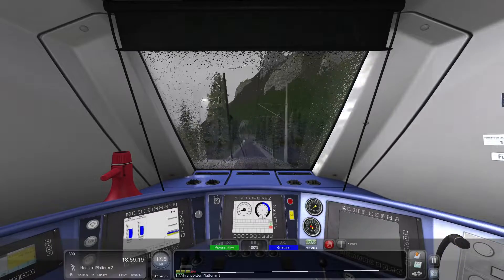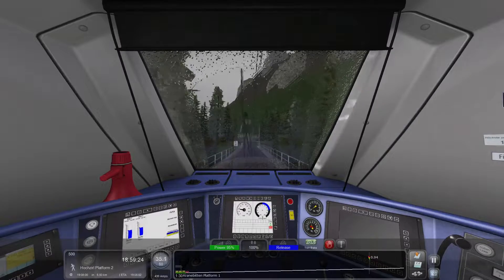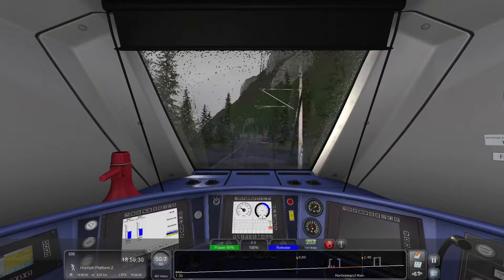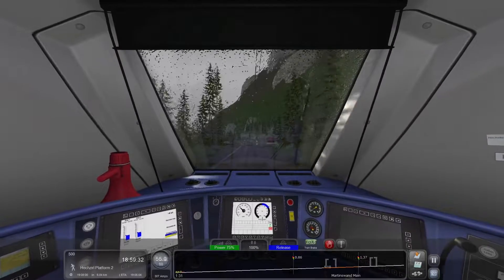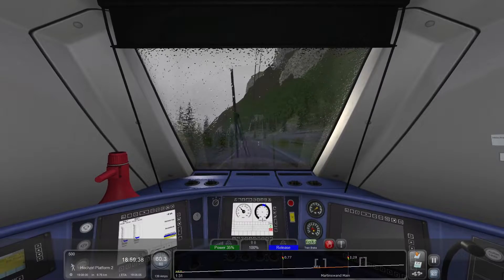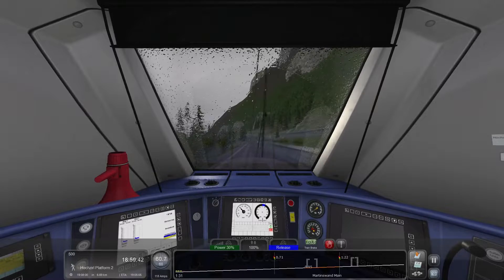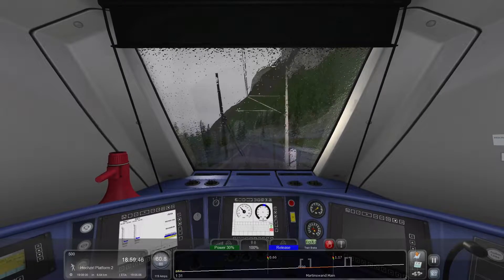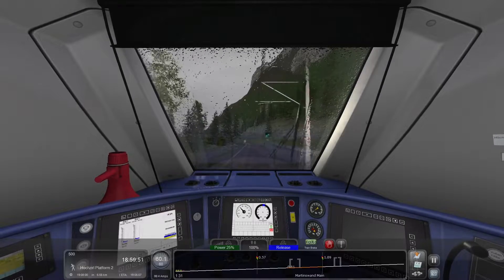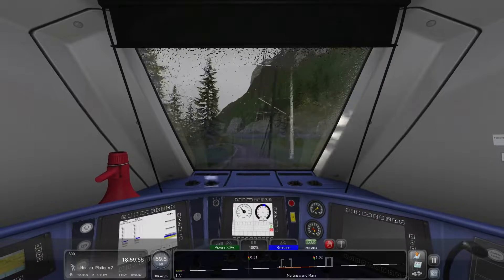Leaving Kranbitten — our next and final stop for us is at Hak Zero. The ETA is now showing we'll be there at 19:06 for a 19:08 stop. This is good for us — means we're doing very well for time. I'm going to get my speed up to where I can idle the throttle at 30% and go. We're actually gaining on the uphill, which I did not expect. So I can now talk about the next route.